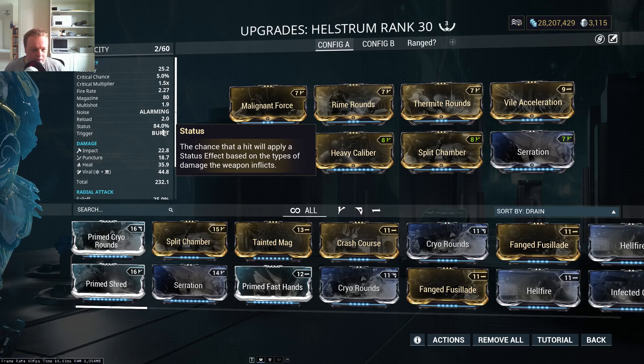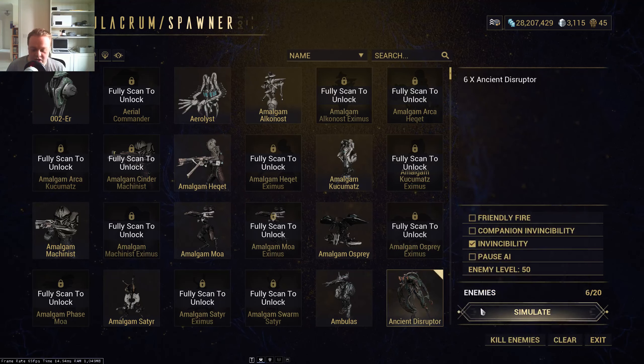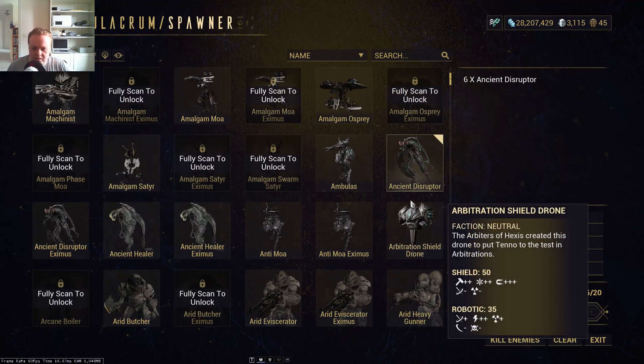I'll be pitting it up against some level 50 Ancient Disruptors. I'm not going to go through every single faction — I'm just going to use some Infested so you guys can get the idea and basically say that this is actually a weapon you really should look into. So, of course, Death Cube here will open up with an initial Vaporize.